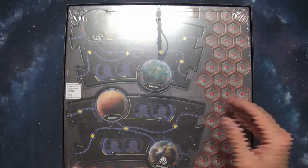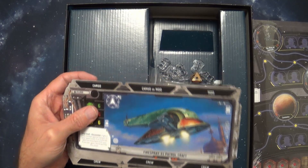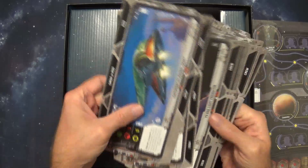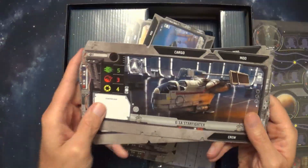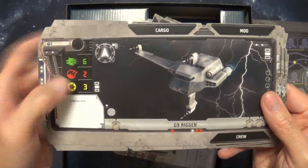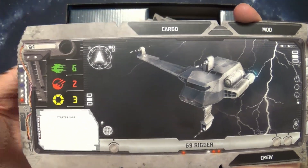These pop-outs for cardboard were in a nice ziploc bag. These look like the ships — it looks like there are four starter ships, and basically the difference in the starter ship is the stats. You could take the G9 Rigger or the G1A Starfighter. I'm assuming these are the starting ships and you'll choose one based on what these stats mean.